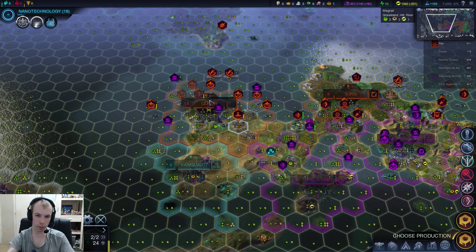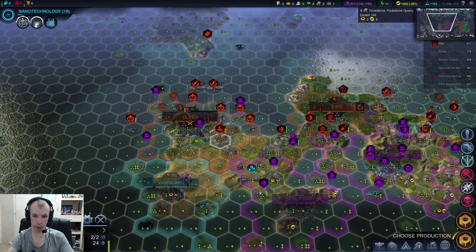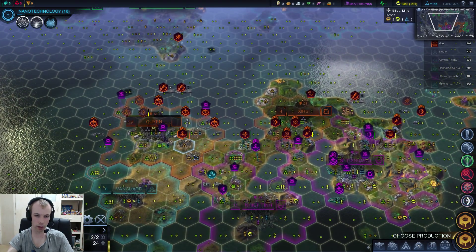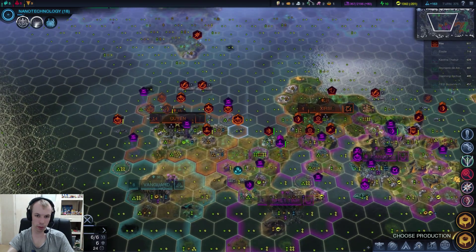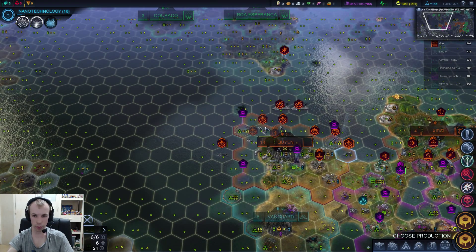I'll just go with the puppet for now. So that's taken care of — I can now focus on the next city. I'm gonna have my disciple heal up first. I also now can get all my ships to go around the other way.